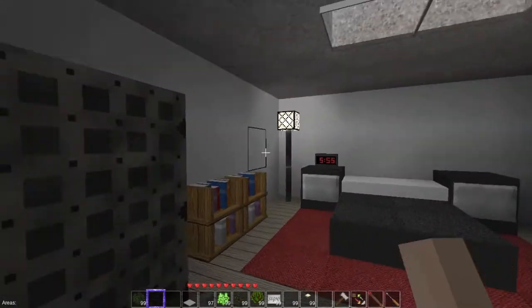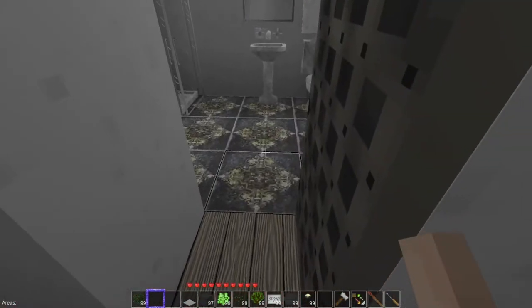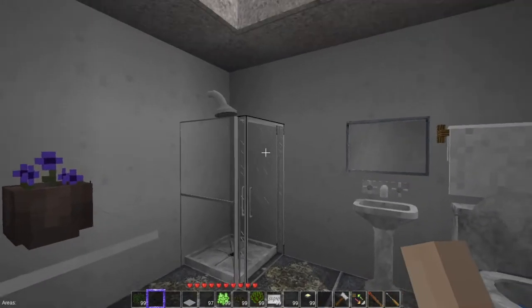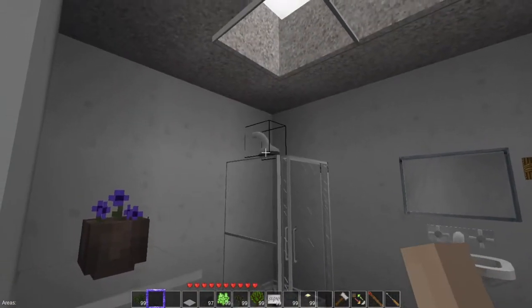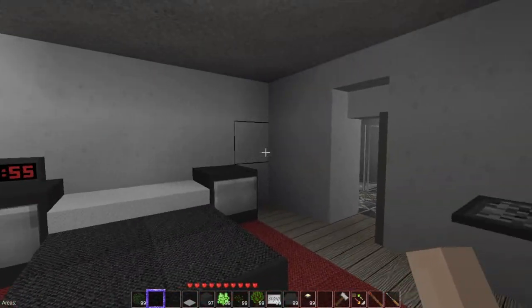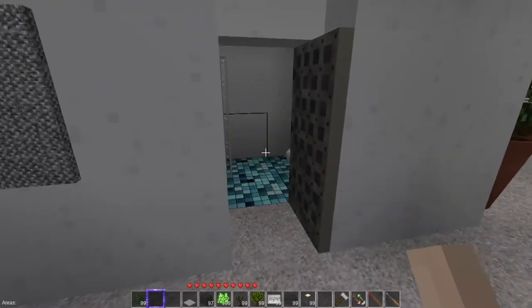Then we come up here — this is the first bedroom. Got a wardrobe, some books going on, a little computer work center. Very nice little rug, very different. I tried to add as much color as I could in here because of the layout. That's the bedroom — either the guest bedroom or kids bedroom. I like the contrast with the wall art.